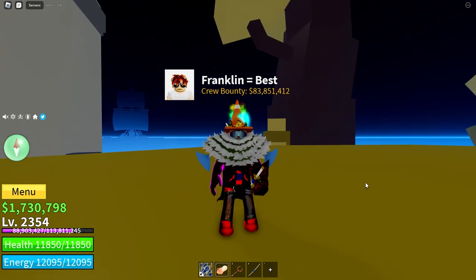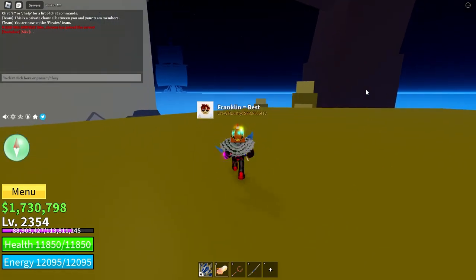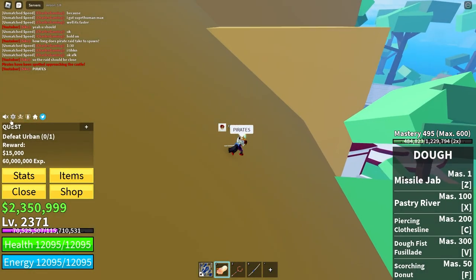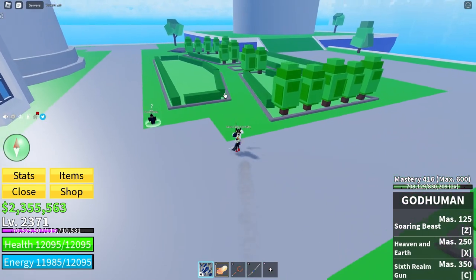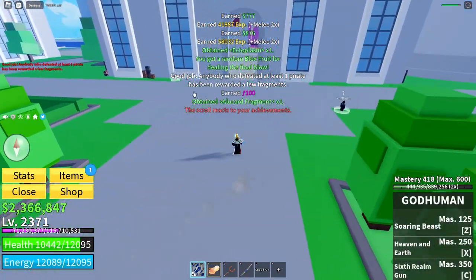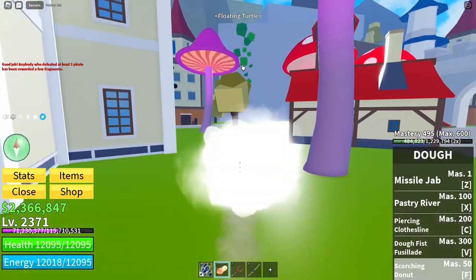For Sense of Duty, you have to kill at least one pirate in the pirate raid, and it has to be completed — meaning kill all the pirates. Alright, so the pirates just spawned and they are raiding the castle on the sea. Now I just need to finish the raid. This is the last enemy. There we go. Obtained Alucard fragment. So now I'm heading back to the scrolls.